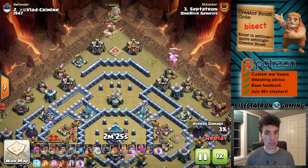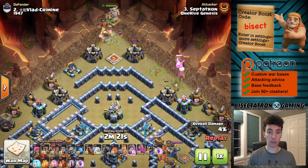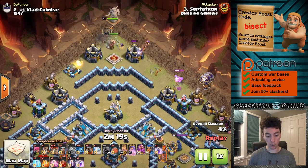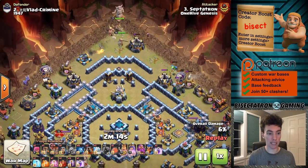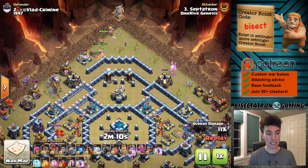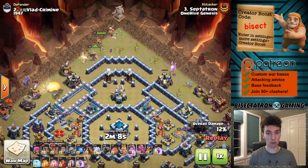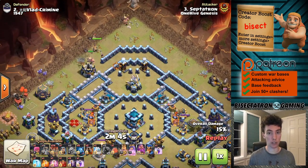This was my own fresh hit at Town Hall 13 — definitely wanted to show it because of how unusual and unique it was, but it worked. You can see it started off with the king and queen, and used the headhunter to help neutralize the defensive king. A great investment of just six troop space if you're encountering a defensive hero right on the outside of the base, and that can be used in queen charges as well.